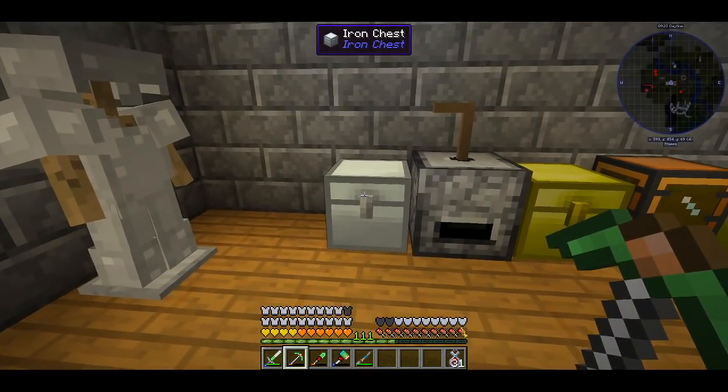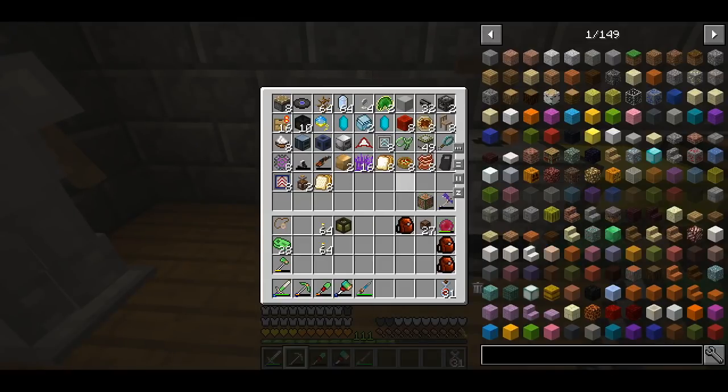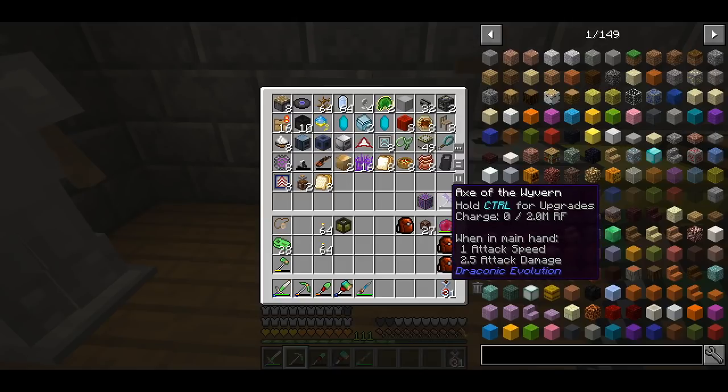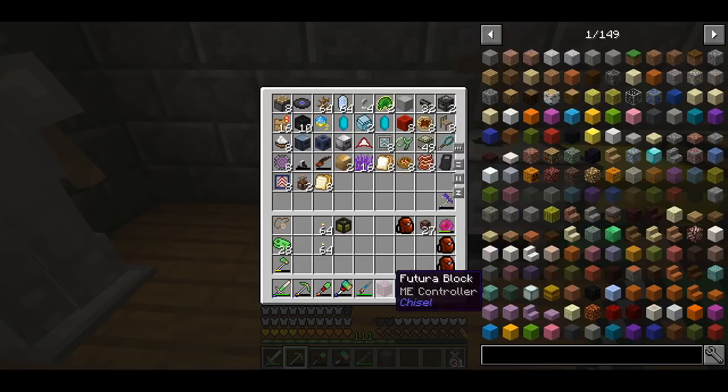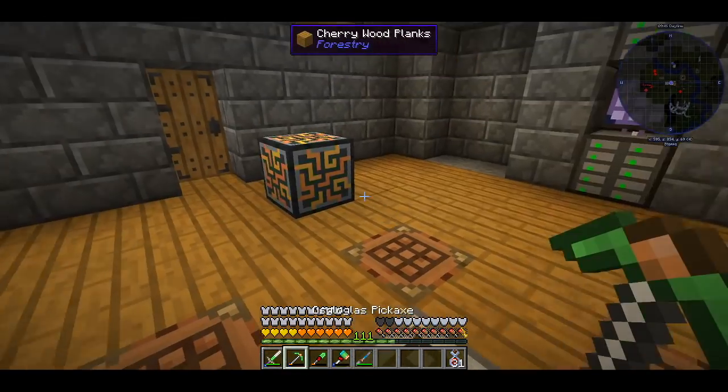Before we start with the next project, I forgot to show you what loot we got. This is everything I collected including the last few loot cases. There's nothing particularly special in it — there was some food which I ate, and we just got the Axe of the Vibrant, which was pretty cool. And also this, which at first I thought was an enemy controller — it looked like it.